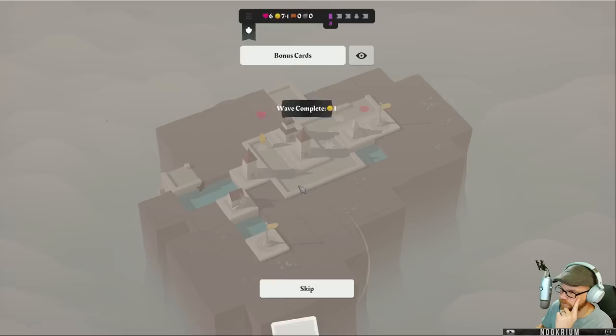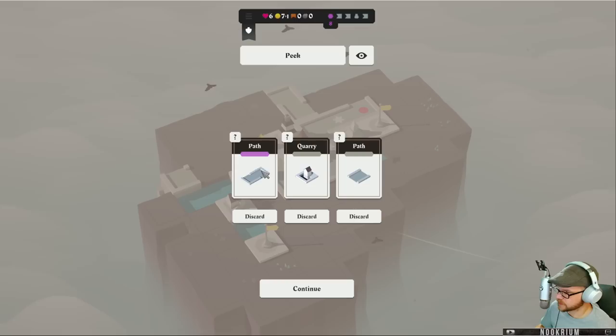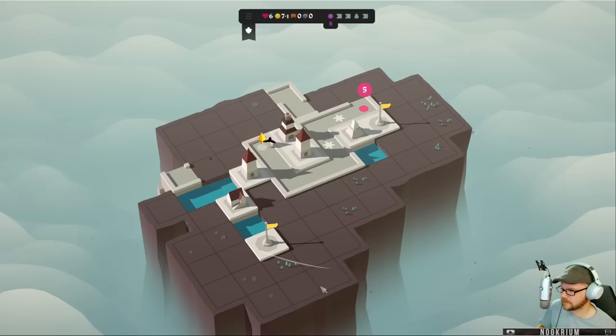Oh man, he got me. Next two tiles refresh at zero — get four bucks. Or look at the next three tiles and discard any number of them. That's the one I want — well, no, it's not the one I want. It'll do though, actually. It'll work. What's a quarry do? For all adjacent tiles, gain one for each destroyed tile. I don't care about that.